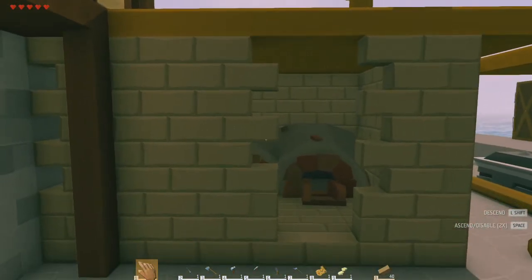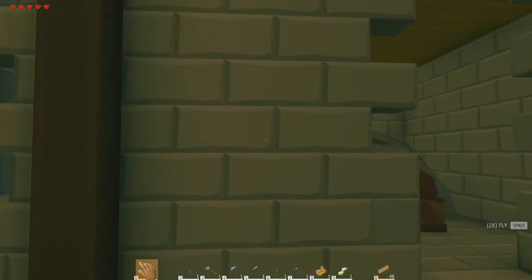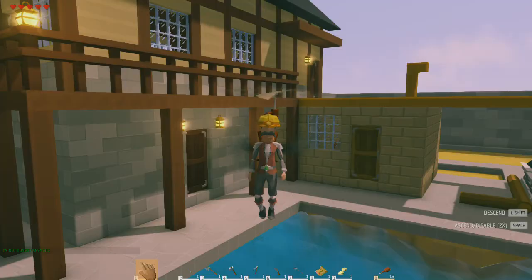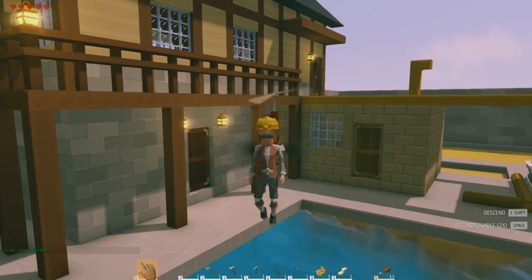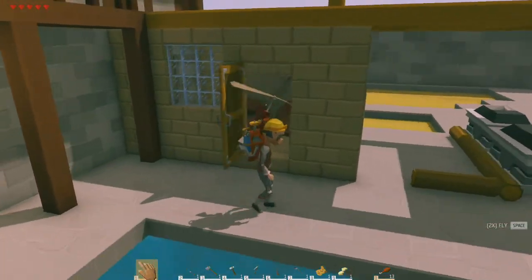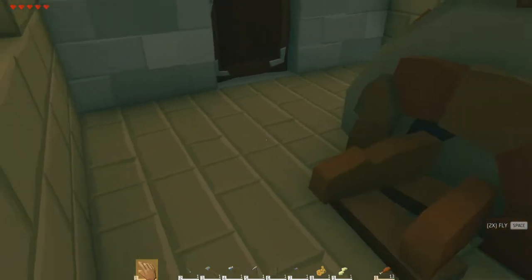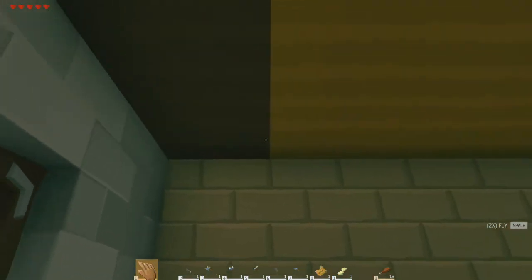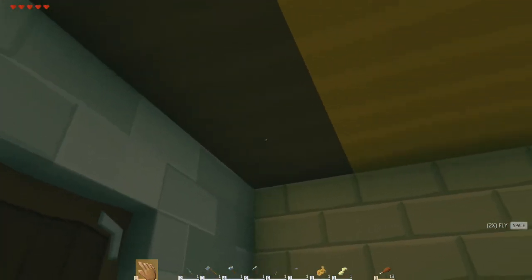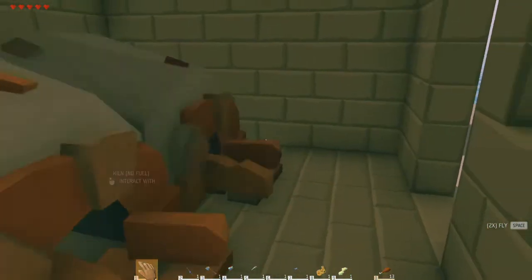Oh, forgot the window — we'll be back. Welcome back. We have the window in and we have a door now. I'm going to have the door open outwards obviously because the kilns take up so much room.